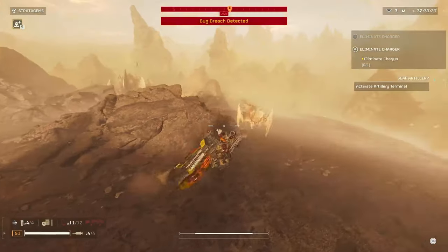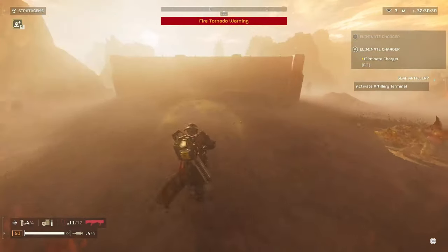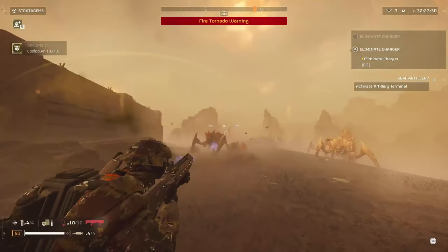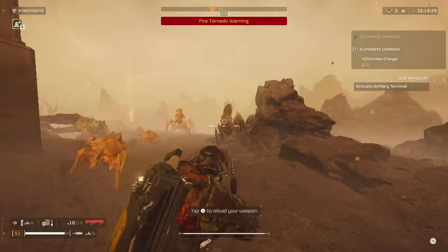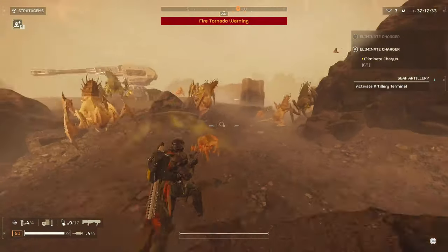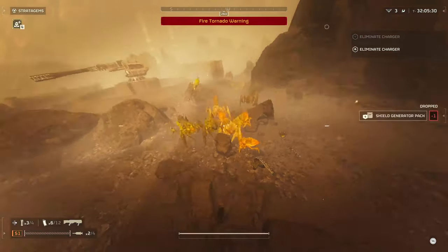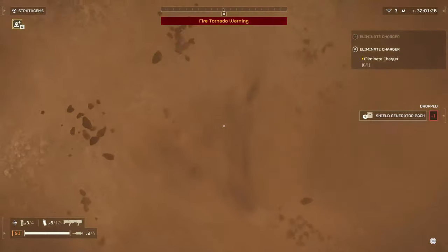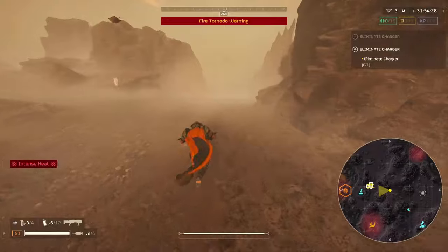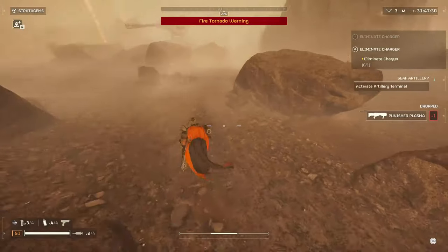The last weapon is the LA-7 Dagger, which I haven't tested at all — if you guys know its pros and cons, please let the community know in the comments. As for the armor, they all share the same passive — Electrical Conduit — which provides 95% resistance to arc damage. You can actually use this synergy with the arc tower: throw it down and basically stand in it since you'll only take about 5% damage. I also haven't tested the booster that increases the time between enemy encounters, but that pretty much covers the whole premium war bond.